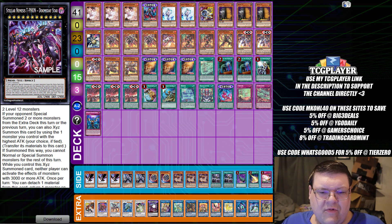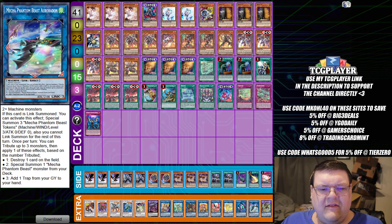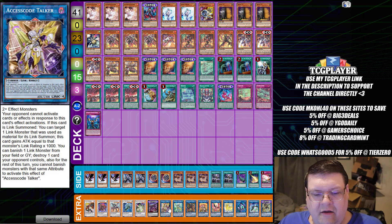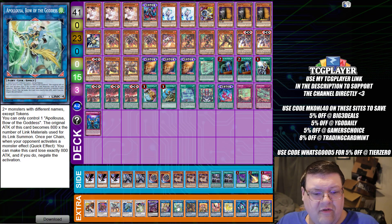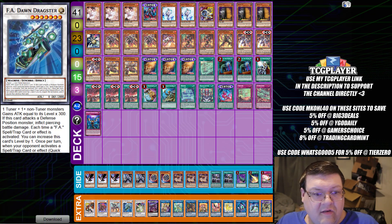Auroradon is going to be the piece that holds this all together. It's interesting just to see how much more consistency has been added into this deck to get the Turbulence play off. You are literally still Turbulence or Bust at the end of the day, but now you've got a little bit of extra flavor — especially when Apollos can come up and you're getting access to the Synchro board as well.